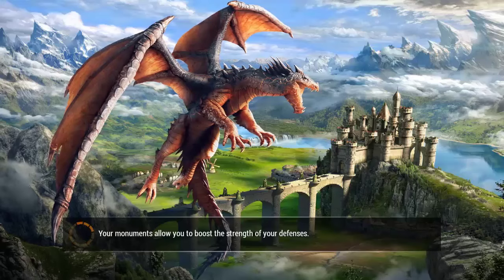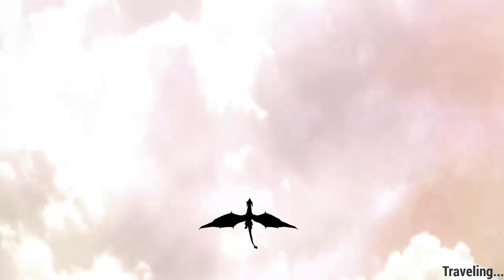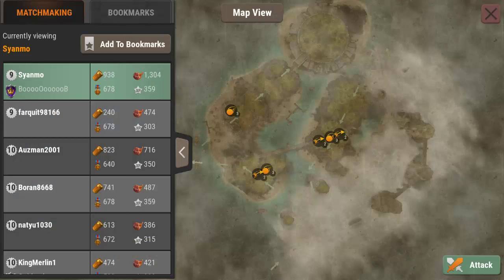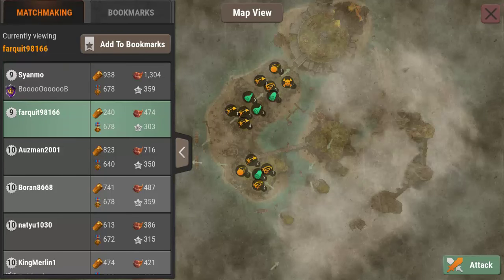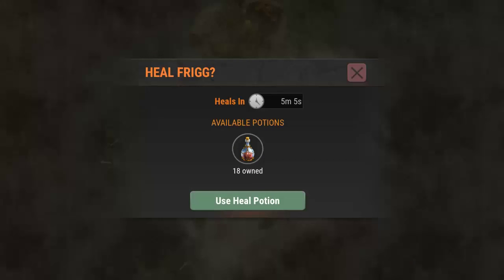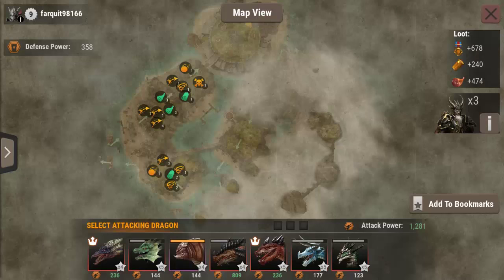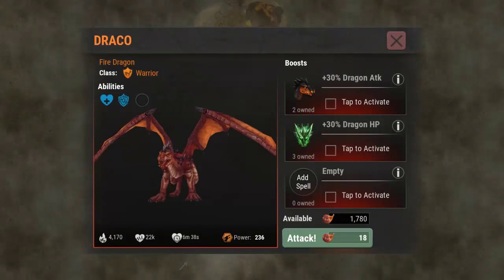I need to get one more attack in with a dragon that has chain lightning to get these golden eggs. Let's go right back in to attack. Frig has a cooldown on him but we can heal him - you have heal potions that make them immediately available again. You can continuously play this game over and over, it doesn't really take long for the dragons to come back. I want to kind of save Fenrir, so we're going to use Draco to begin with.